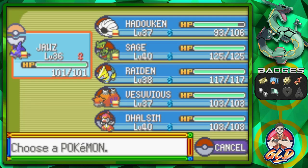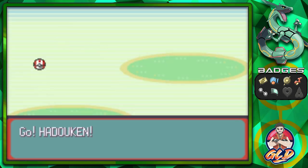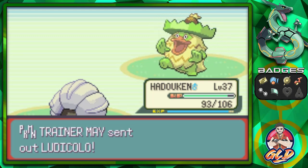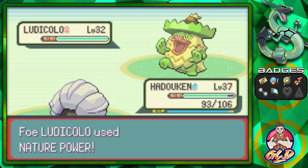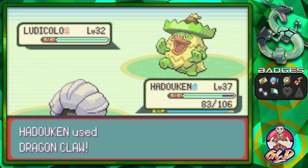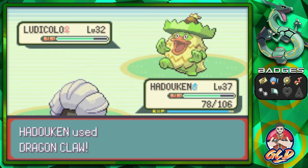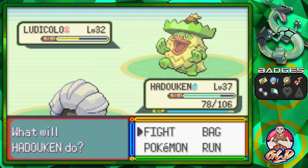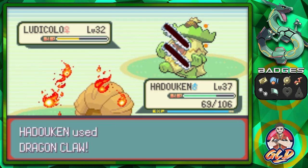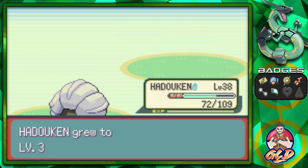She doesn't have a very powerful team here, so let's switch to Hadouken. Ludicolo is out - let's go for Dragon Claw. Nature Power hits us with Swift, but Dragon Claw hits and Hadouken still needs a lot of work - it's 13 levels away from evolving into a Flying type. Another Swift, but Dragon Claw lands for a critical hit - say goodbye to Ludicolo! Hadouken levels up to 38.